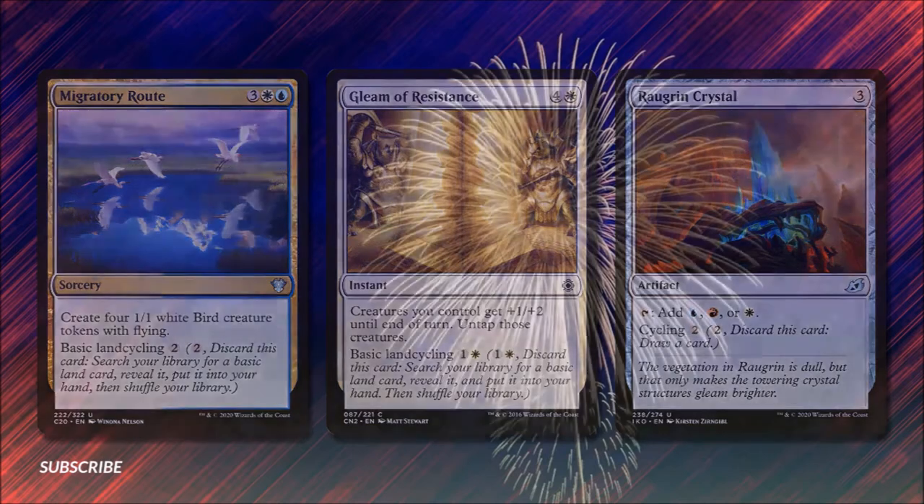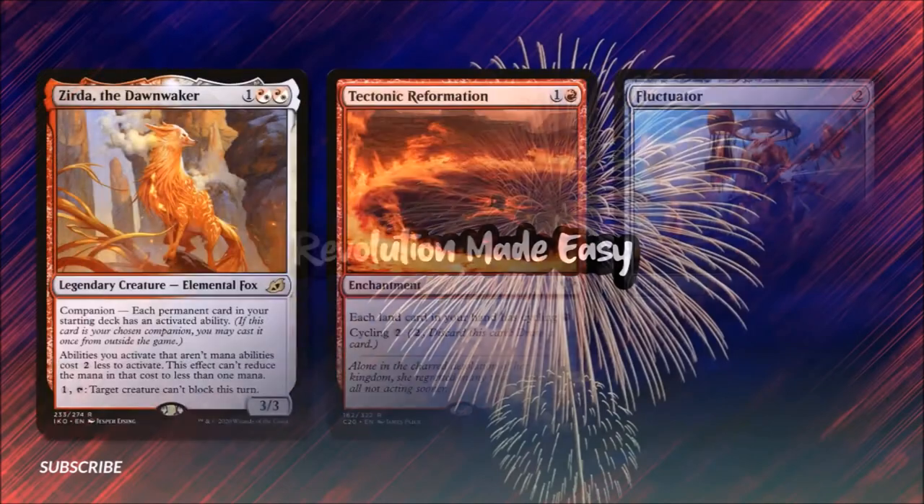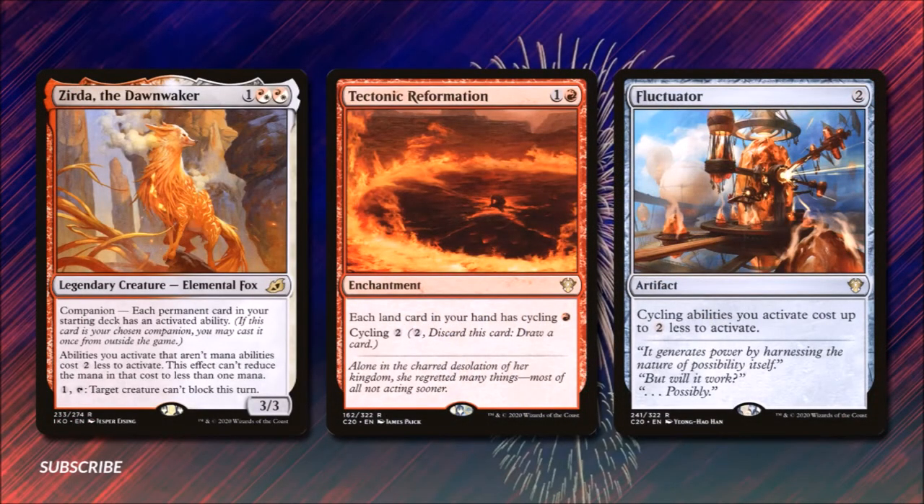Now let's look at the cards that will help our cycling engine run. Zirda, the Dawnwaker costs one and two hybrid Boros mana — it's a legendary creature elemental fox with power and toughness three/three. Abilities we activate that aren't mana abilities cost two less to activate, which reduces most of our cycling costs down to one mana. Also, that ability to give one of our creatures evasion can come in handy late game. Next we have Tectonic Reformation for one and a red — it's an enchantment that gives each card in our hand cycling for one red mana, and it itself can cycle for two. This card can help us cycle away dead lands in hand and keep us going so we don't stall out.